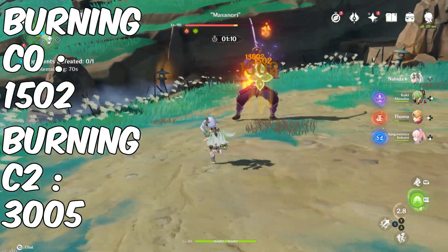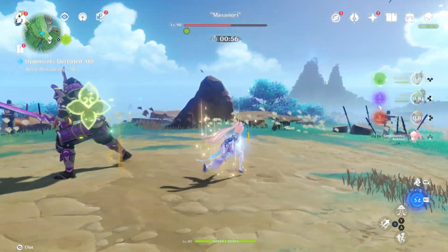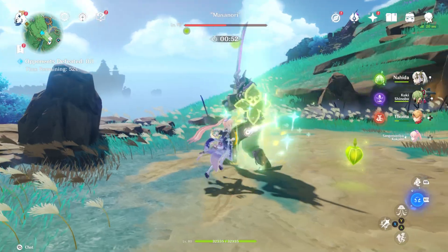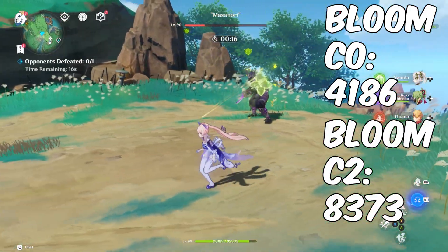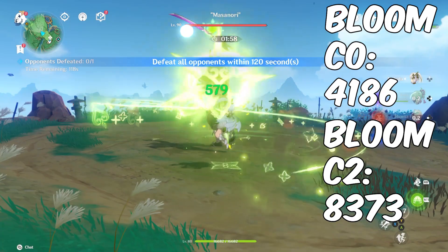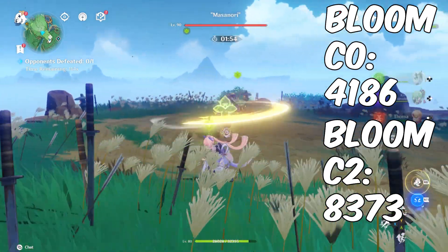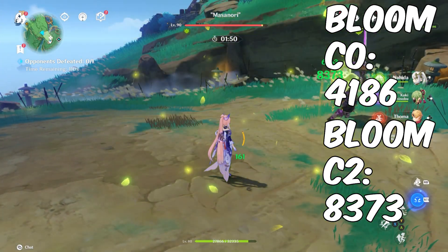Now testing the dendro core explosion from C2 Nahida. That was definitely a crit hit — 8573 on the dendro core. We'll try once more to confirm: 8373 on the second test. Those are the accurate C2 crit numbers for the dendro core explosion.